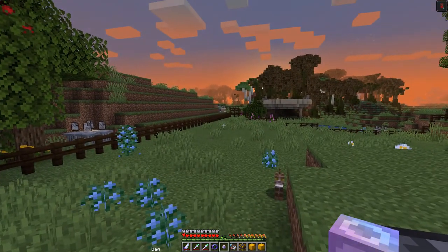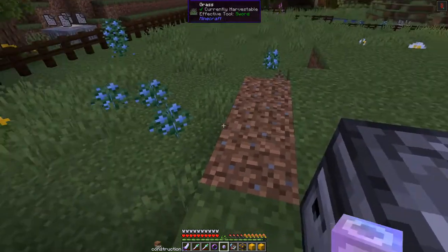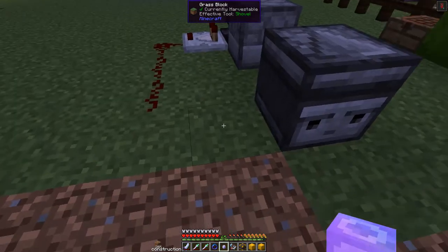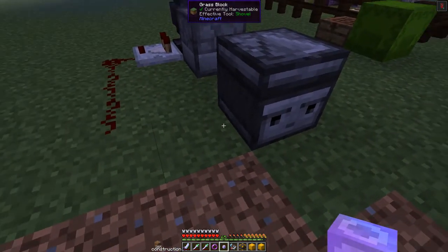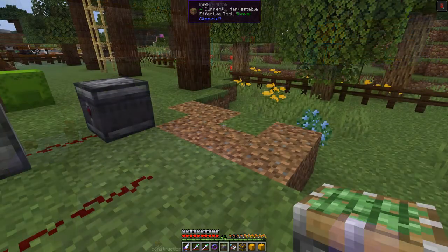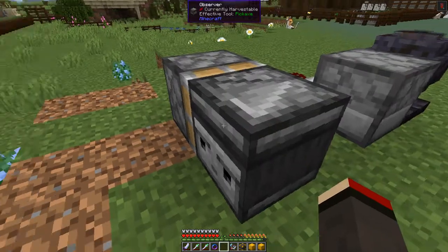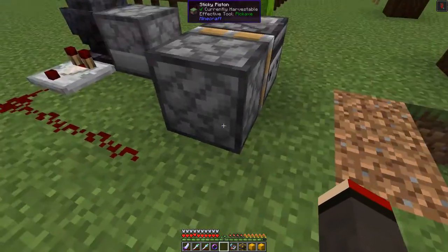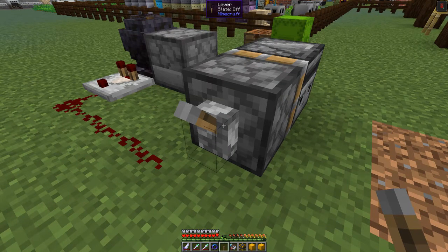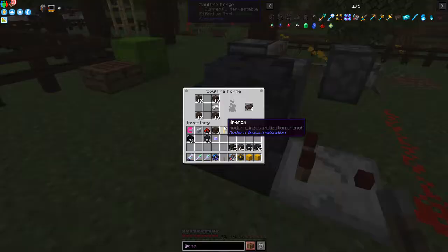Let me fill in some extra blocks to give a bit more space. Now we put a Sticky Piston here - the Sticky Piston is going to push the Observer block. Let's put a Lever down just to demonstrate what happens when we get a pulse. When it goes on, the piston will get pushed out like that.